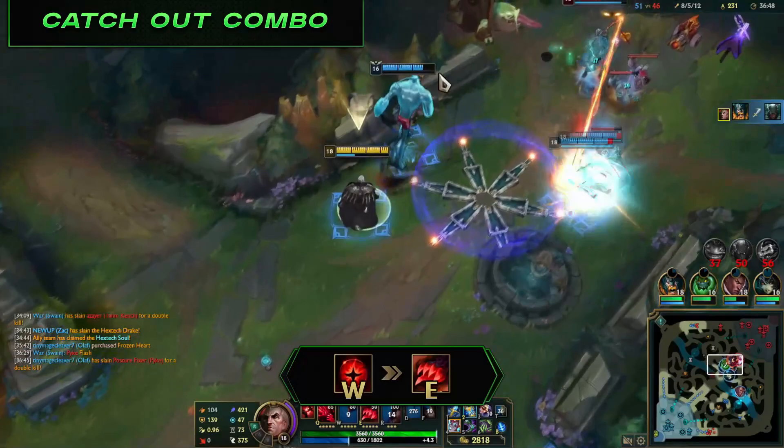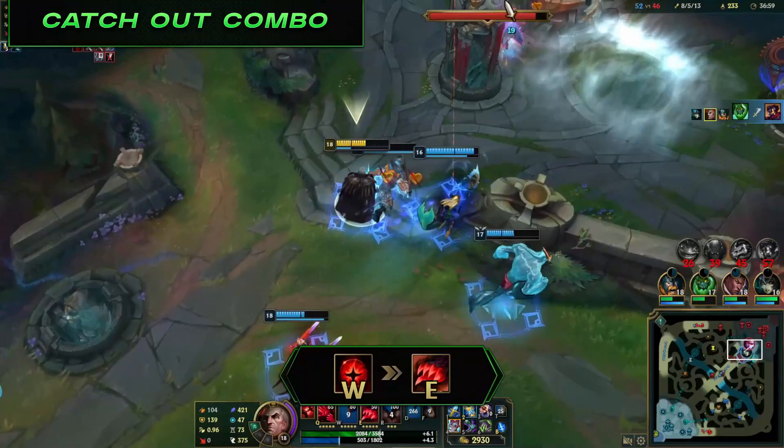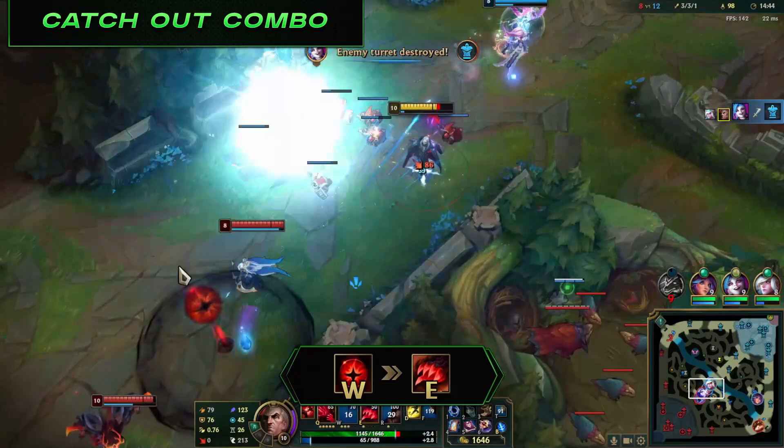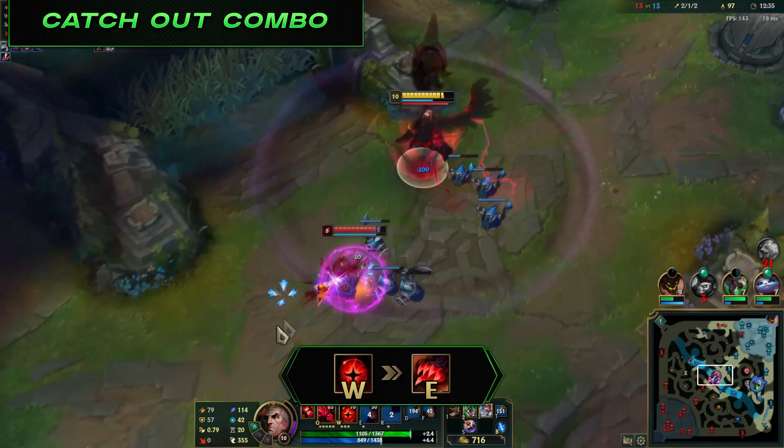The catch-out combo: the strategy is to either force enemies to get hit by W first, and when they are slowed, follow up with an easy E. However, most players will walk around the W — this opens up an opportunity to throw E towards the edge that enemies have sidestepped towards. The worst case is the enemy is now forced to walk into you, where you can use Q or engage with your ultimate. This is best used in tight areas of the map where enemies have little room to maneuver.